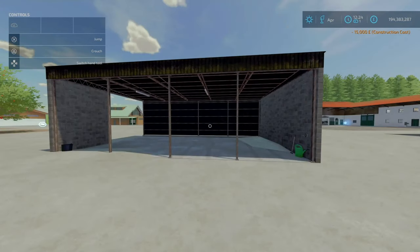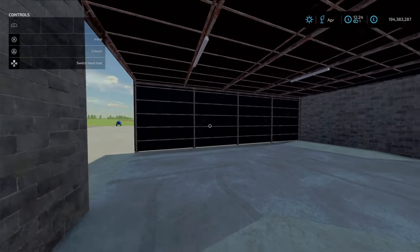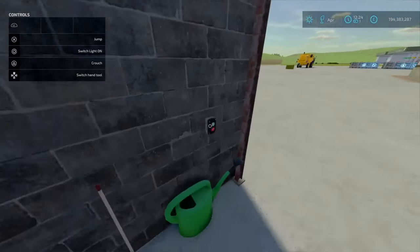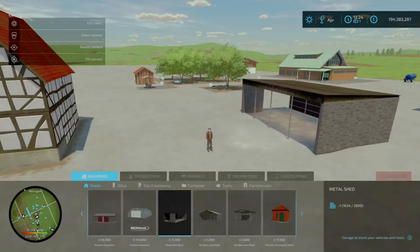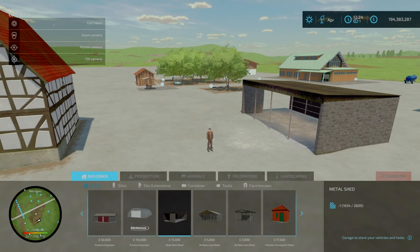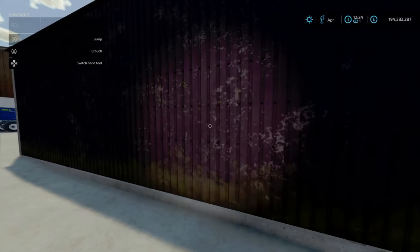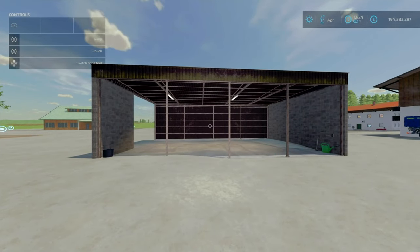Now for the Metal Shed by 750Ti Modern. 7.69 megabytes to download, 9 slots on console. It's a metal shed where you can store your equipment, bales and pallets. It's 15 grand to purchase, with daily maintenance of 20. The light switch is just over here — lights on, lights off. You can find this under Build Mode, under Buildings, under Sheds, 15 grand, 9 slots going down to 1. I do love the brick and mortar and the wearing texture on the corrugated metal bits. That is the Metal Shed by 750Ti Modern.